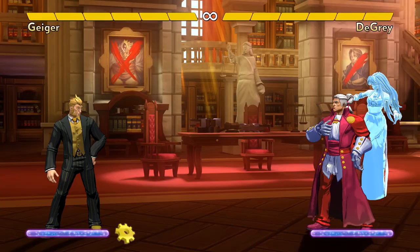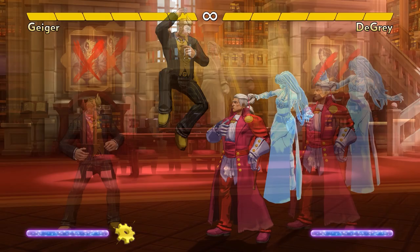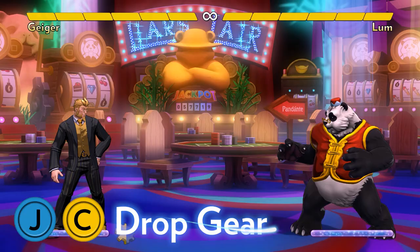Geiger's jump A is a long horizontal kick, which is good for hitting air to air and also for jumping in to do combos. His air B is Phase Out, a move that briefly stops time for himself but not for anyone else. During this brief time, he's completely invulnerable. He can use it to avoid enemy moves, even enemy supers, and to mix up his timing and his jump arc to confuse the opponent. Geiger can still attack after a Phase Out on the way down.